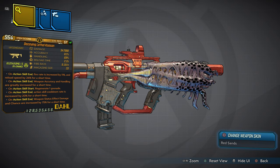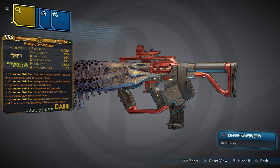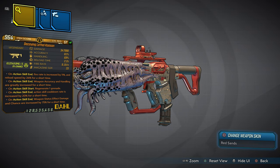This weapon has five anointments: on action skill, fire rate is increased by 11% and reload speed by 26% for a short time; weapon accuracy and handling are greatly increased; on ASE, regenerate one grenade; action skill cooldown rate increased by 20%; and weapon status effect damage and chance increased by 75% for a short time.